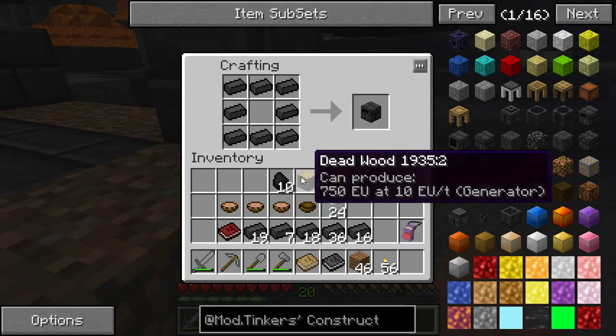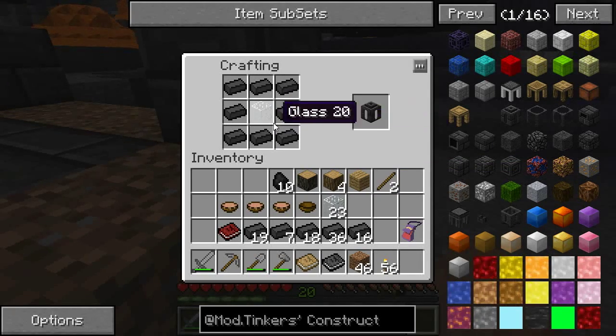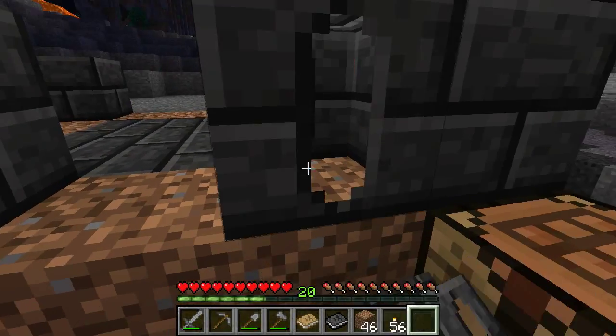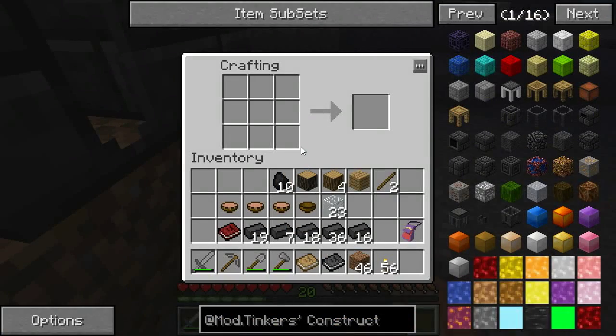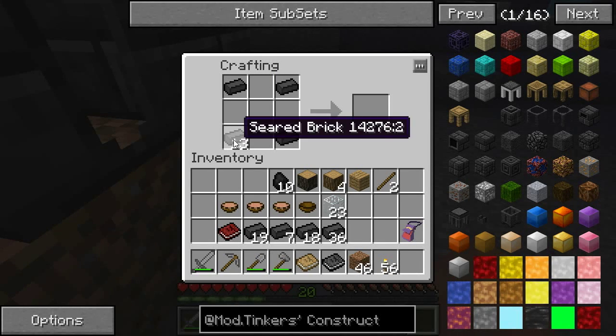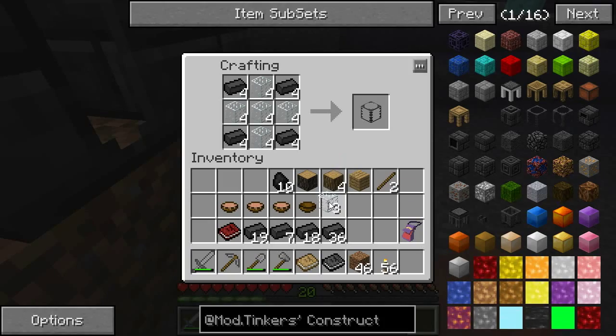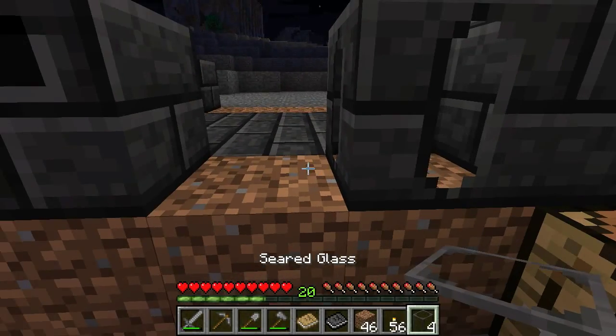The lava tank recipe — I think they actually changed this slightly. Actually no, I probably did need glass in there. Bang — lava tank. Now I want a window inside there. Four windows, because I want one either side. I thought I heard a mob — there we go, four windows.